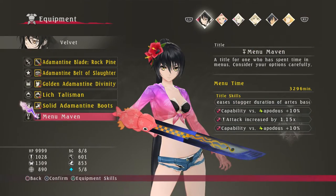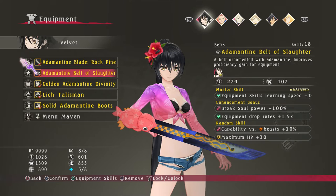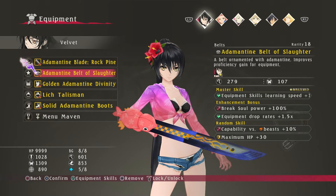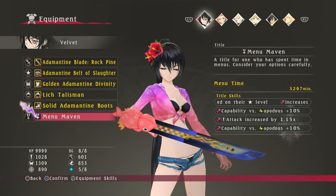When you get plus 10 equipment, it increases your overall soakage and your overall BG meter, and it's very, very helpful. But I suggest not doing this until your actual playthrough because you simply cannot transfer all these items to New Game Plus — unlike Tales of Zestiria, which did allow that with some caveats.